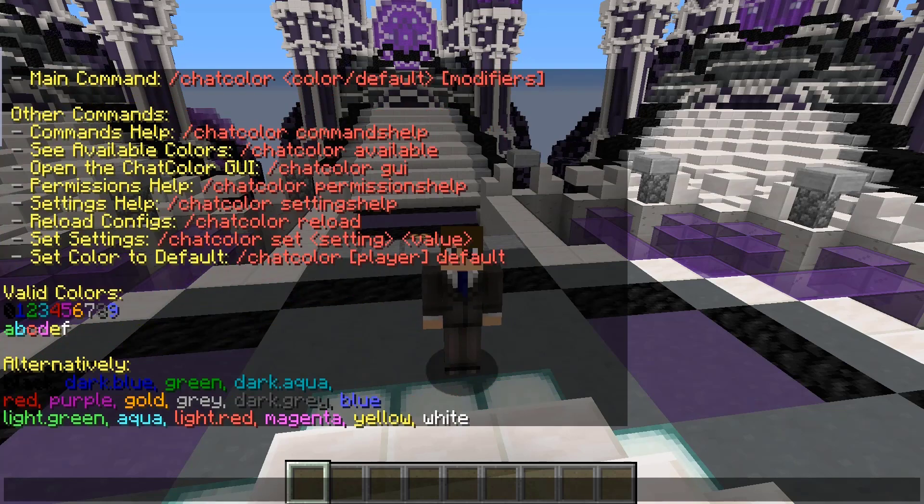Additionally, there are other commands available. We just saw the settings help, but there's also the reload, which just reloads the config and the plugin. You can also set specific settings.